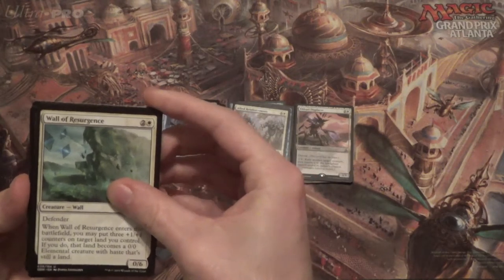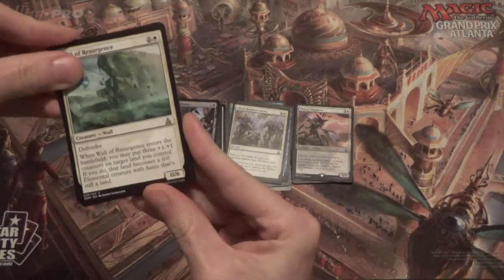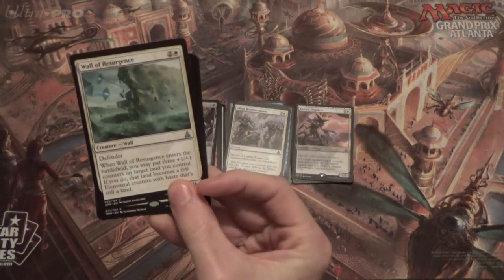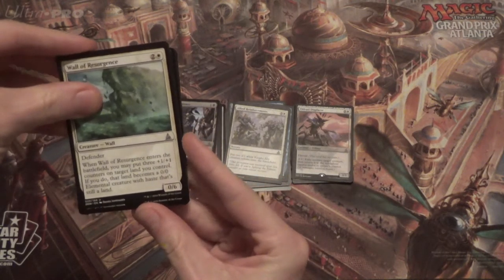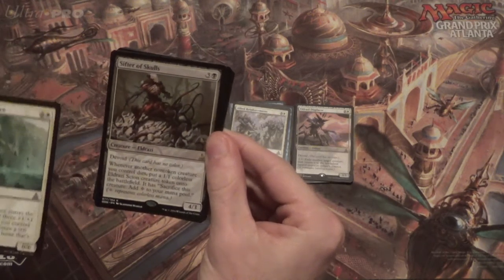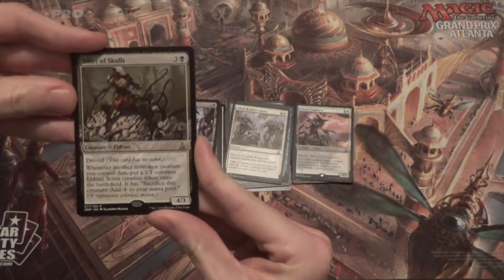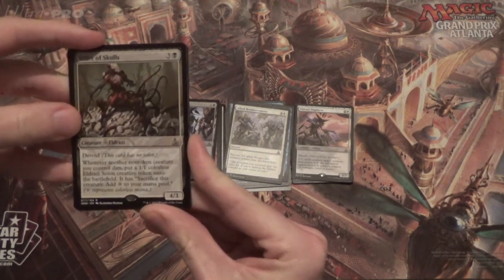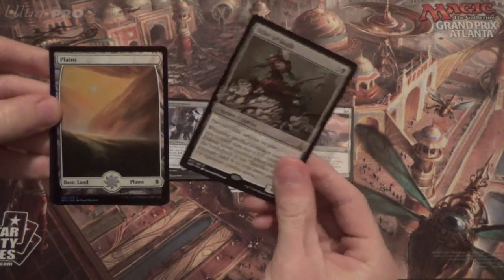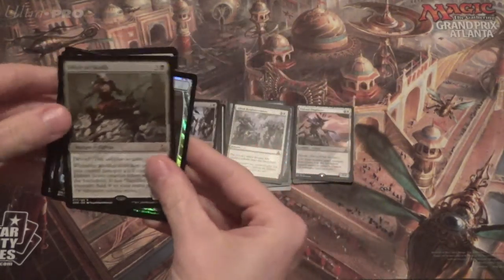It's another Eldrazi — mono Eldrazi. It's a 4/3 Eldrazi. Is this Inverter of Truth? No — it's Sifter of Skulls. Whenever another non-token creature you control dies, put a 1/1 colorless Eldrazi Scion creature token onto the battlefield, and then you can sac it for mana. Foil Plains. And then there's an island and then there's a zombie — a Zamboni.